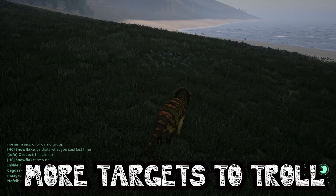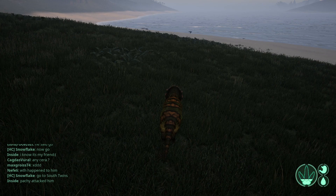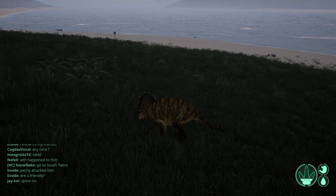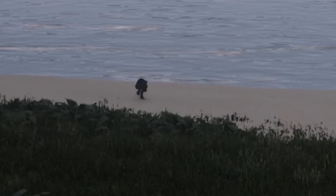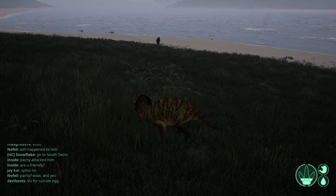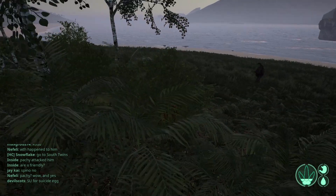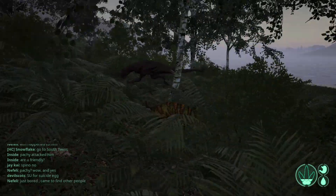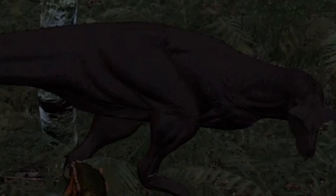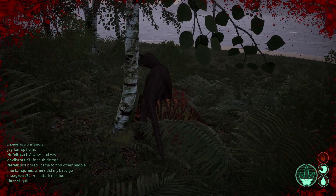More targets to troll. Looks like a Carno — I'll have to pretend to be AI to bait him over. It seems to be working. The Carno's coming — that worked, I've baited him over! Get ready, we're gonna juke him. Acting like AI running in a single direction. Use the tree! Attack him — he hit me from there, but let's keep attacking!